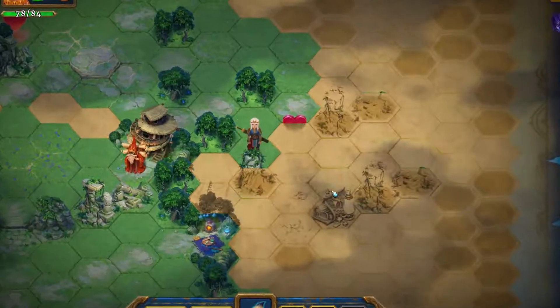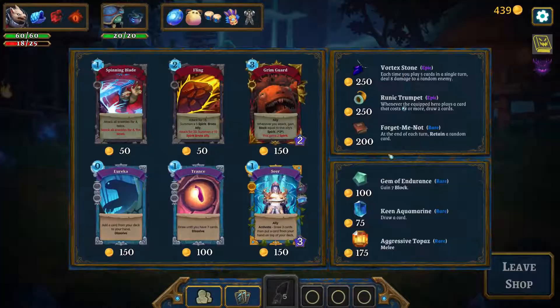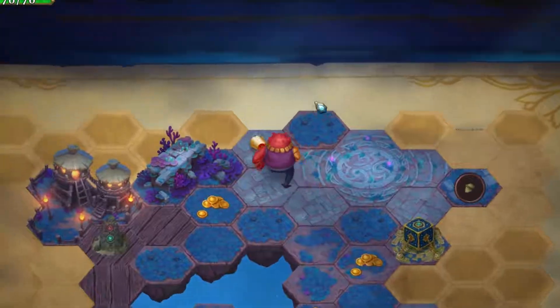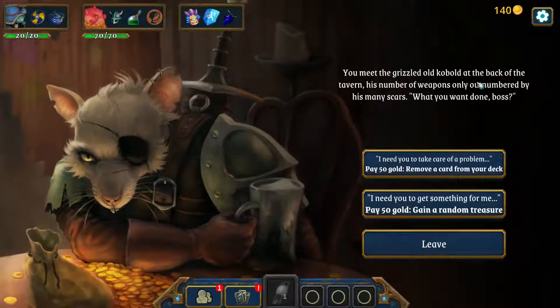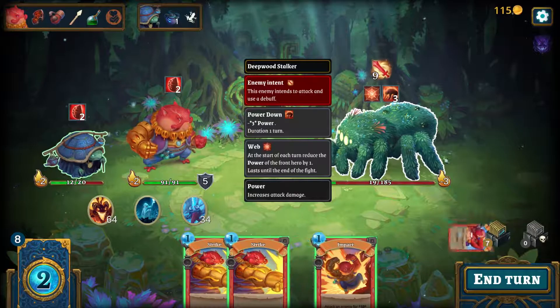There are hundreds of cards, gems and treasures to be found in the world as loot, via merchants or special events hidden on the map. When you think you're powerful enough, or if you happen to run out of ink, you can face the chapter boss.